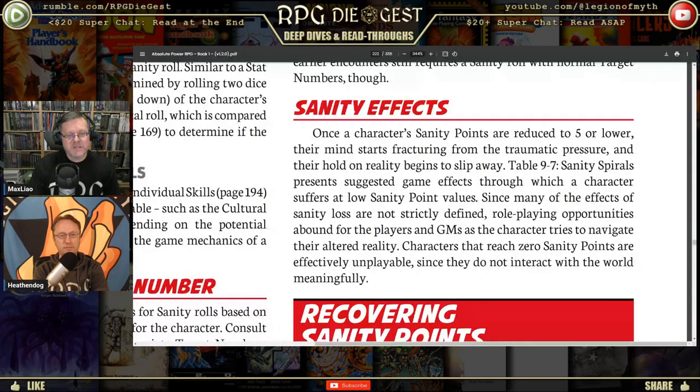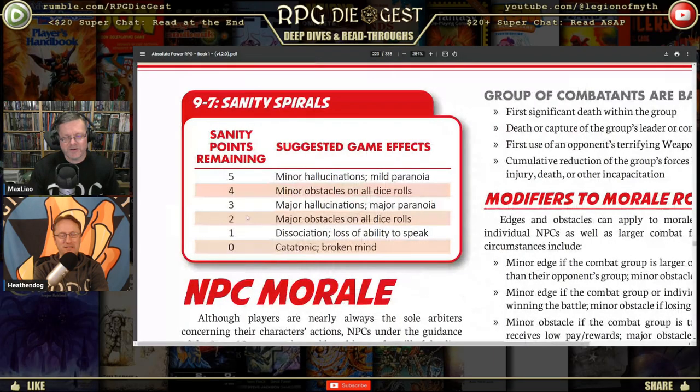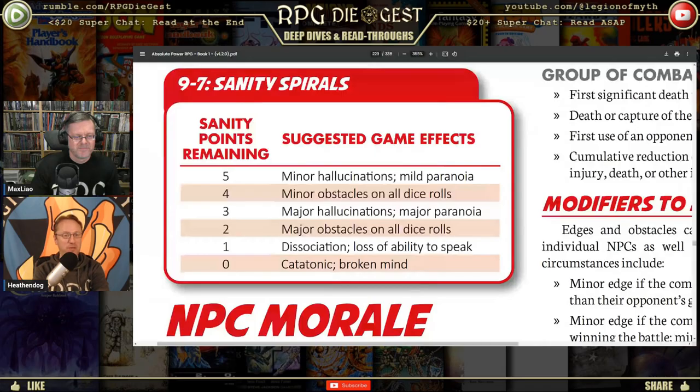Table nine-seven: sanity spirals. Suggested game effects — at five sanity points remaining: major hallucinations and mild paranoia. Drop down to two: major obstacles on all die rolls, because you see reality differently from what it is. At one or zero: you're just rocking in a corner, upstairs in grandma's attic, with a quilt blanket and a rocking chair. That's all you're doing.